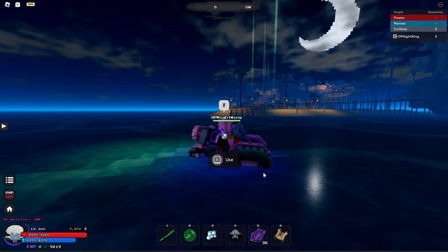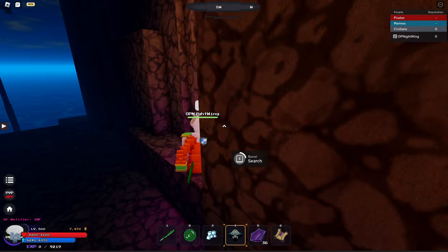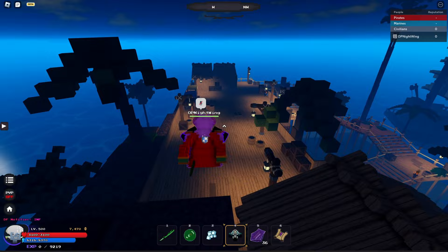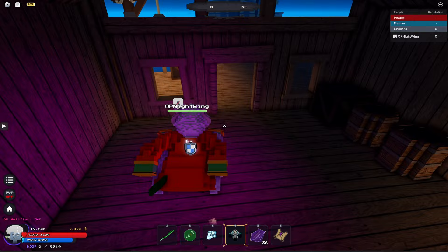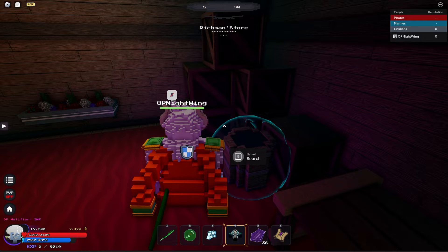For the barrels at Central Port, if you're looking at the island, come through here. The first barrel is going to be right around here behind this little cliff. The second one is going to be on top of that cliff. The third one is going to be inside this little shed. And the last one is going to be over here near the store, right here.